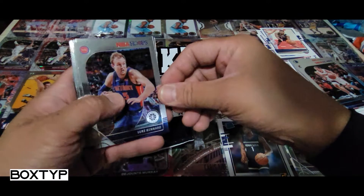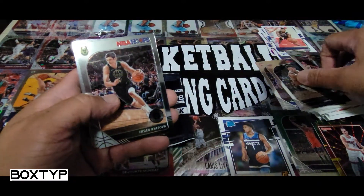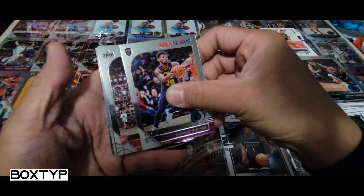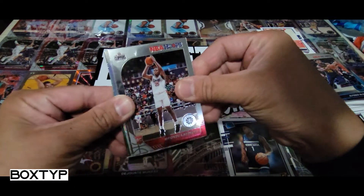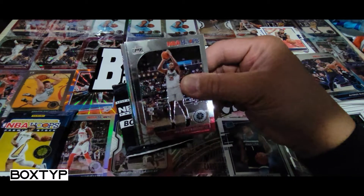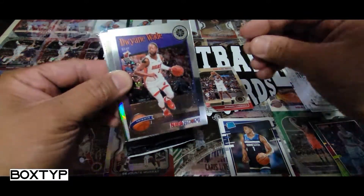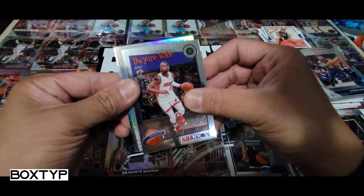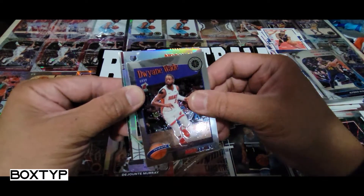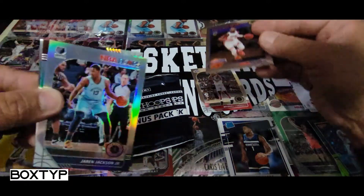All right, I'm trying to avoid the glare from the light. Let's go — hope you're enjoying this even though I'm not pulling anything serious. Oh — I hope this is Zion. Wait, this is the 2019-20 product so this should be Zion's rookie. But no — it's not. Something I noticed and observed from this NBA Hoops Premium Stock — there's no chance it's Ja Morant either. You see this board I have here? He's one of them — I put him there.